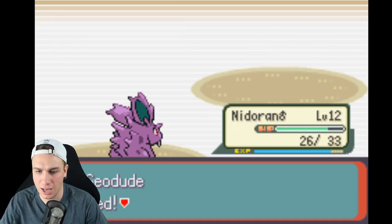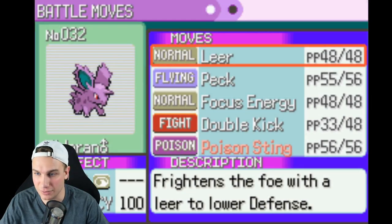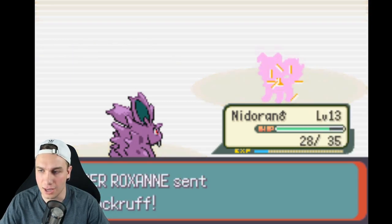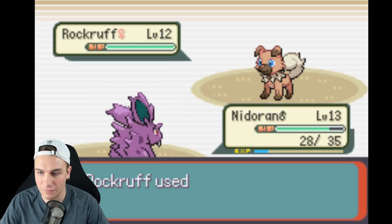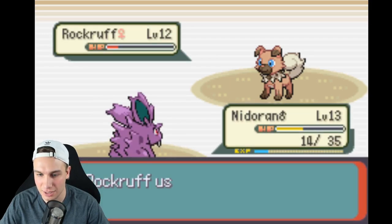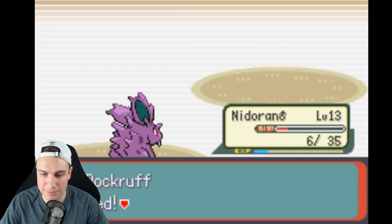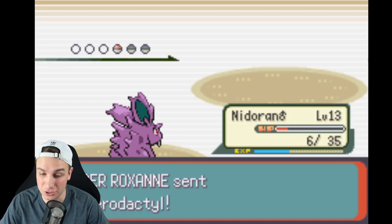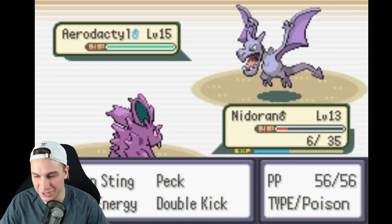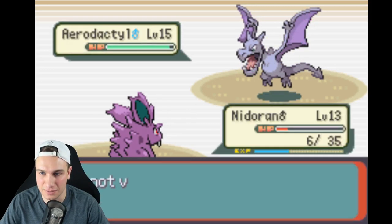Here we go — the real challenge! Let's see what Pokemon the gym leader has. Alolan Geodude — Double Kick does nothing. She sets up Stealth Rock, uses a Potion of course. Double Kick knocks it out — we get level 13! Not sure what her other Pokemon are. Poison Sting, okay we'll use that. Rockruff coming up next. We go for Double Kick — critical hit would have been nice! Bite flinches us twice — we're so unlucky. We use our Potion and finally knock out Rockruff. Her next Pokemon is Aerodactyl.